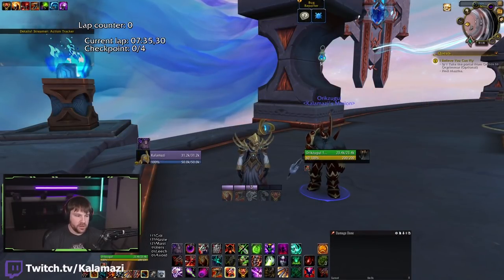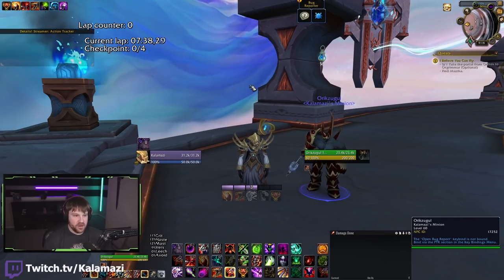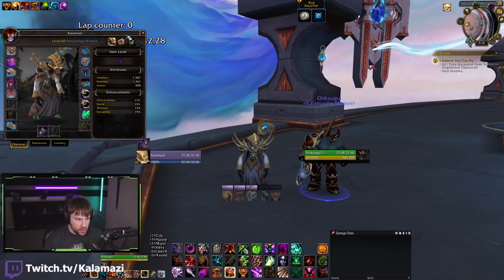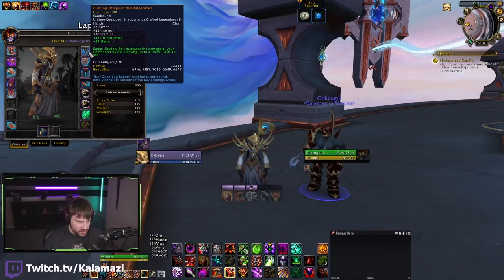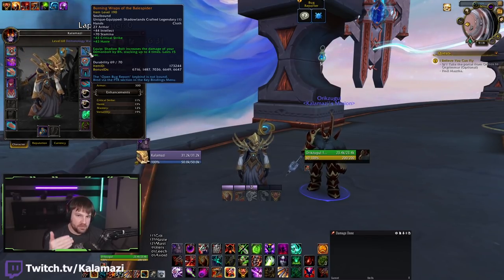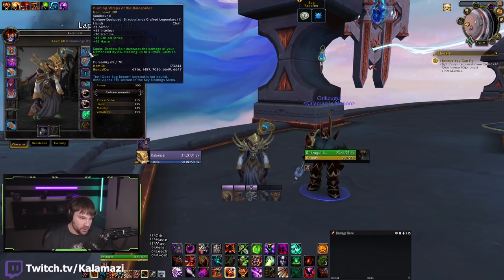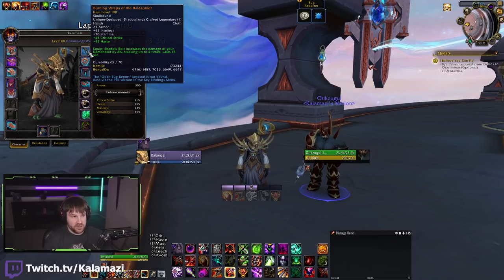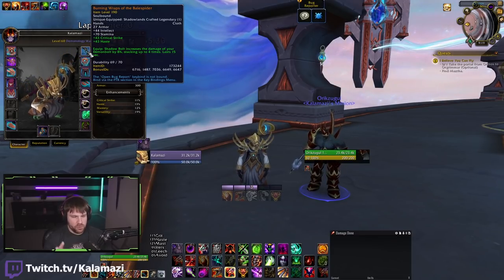Let's get into what the build actually looks like and how synergistic it is, because if you thought Decimating Bolt Affliction was synergistic, this build is miles beyond that. There are two things that are really cool with this build. It's super synergistic with most of Demonology's toolkit. Number one: it is 8%, four times — Bale Spider's Burning Core. So essentially, this buff is a permanent 32% damage increase to your Demon Bolt after you cast four Shadow Bolts.